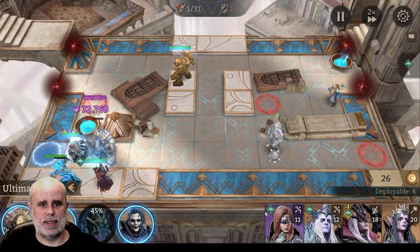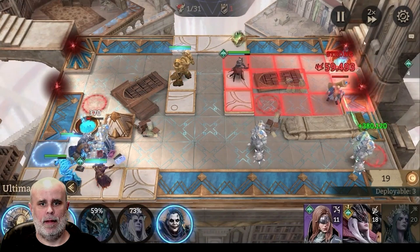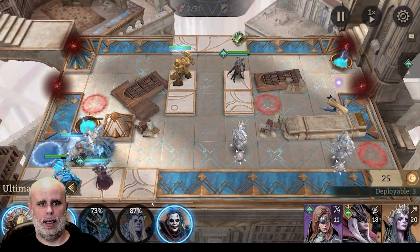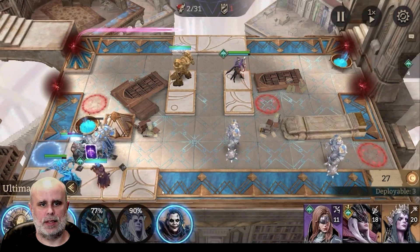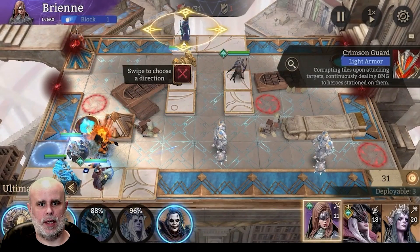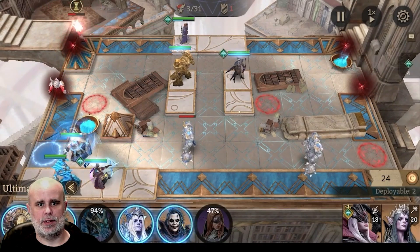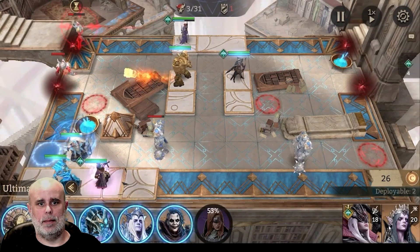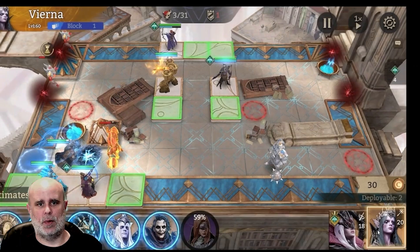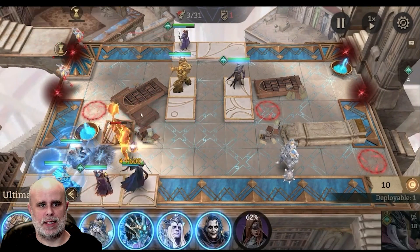We're going to focus on this guy until he's dead, and then Hex will go back and hit the other guy. You don't have to worry about the healers healing down here — these guys don't have any hits on them. Flying ads are going to start coming out — these crimson guards. If you let these guys attack, they will just destroy the targets where your champs are. So you've got to get rid of them as fast as possible.